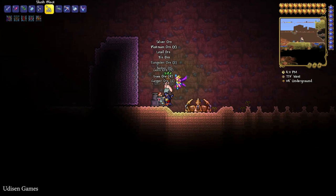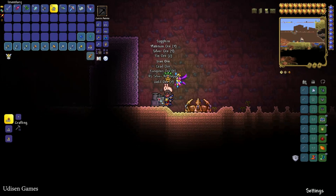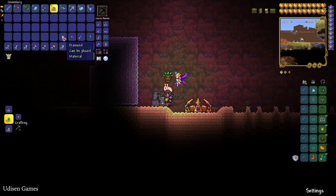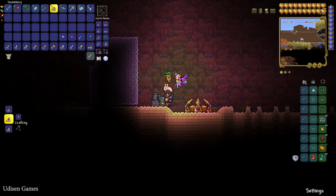You can receive different ores and gems — platinum, lead, tin, silver, copper, tungsten, amethyst, and so on. I've already spent around 100 blocks and it's a very fast procedure. The main problem is it's totally random loot — no diamonds yet. After around 500 slush blocks I finally got the first diamond!